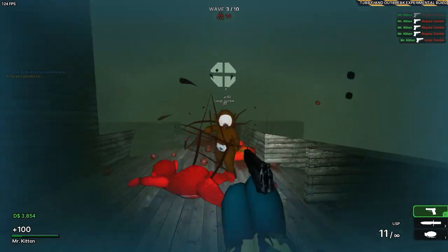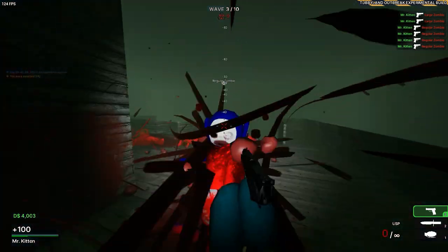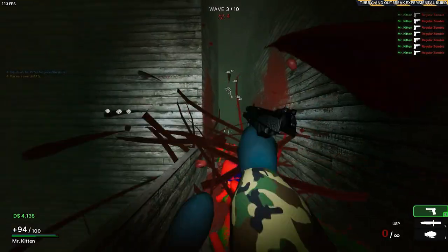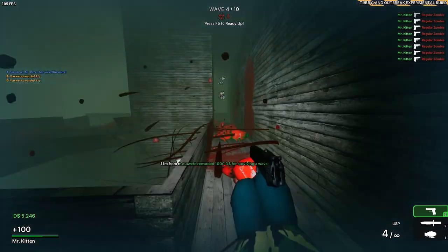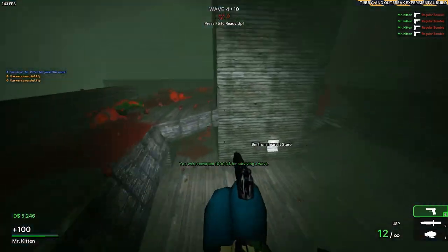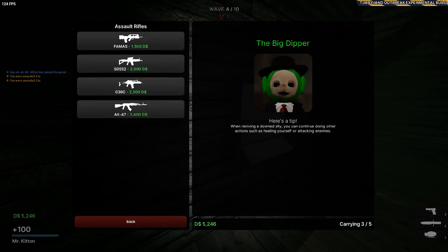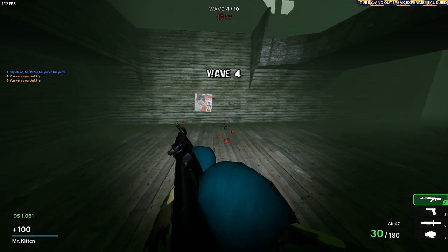They just keep getting replaced — every time I think that's the end, there's just one more. Whenever I get low, you can continue doing other actions such as healing yourself or attacking enemies. I'm gonna go buy this. I don't want to get that perk.